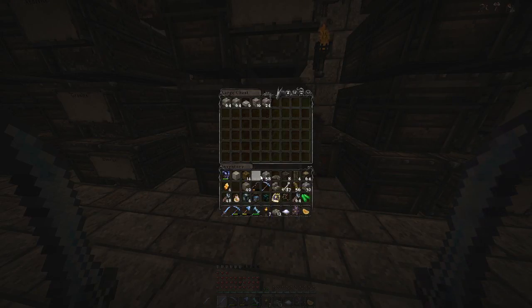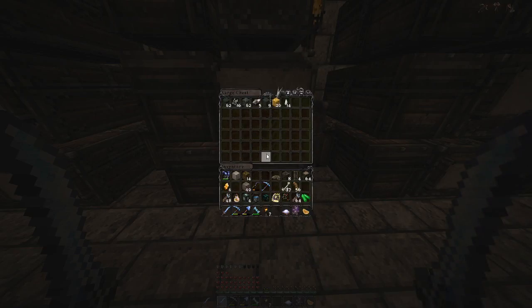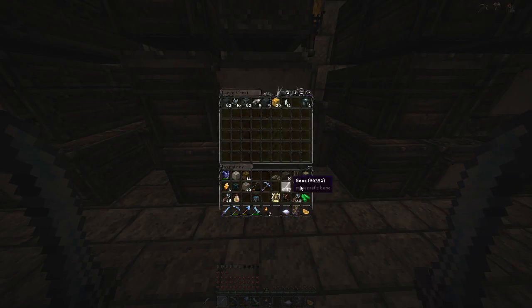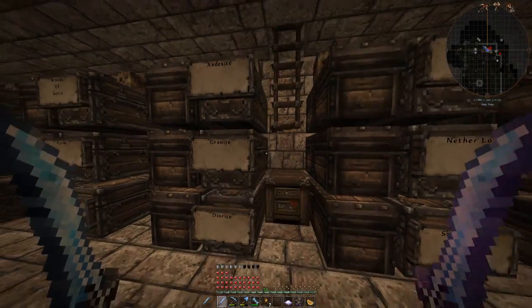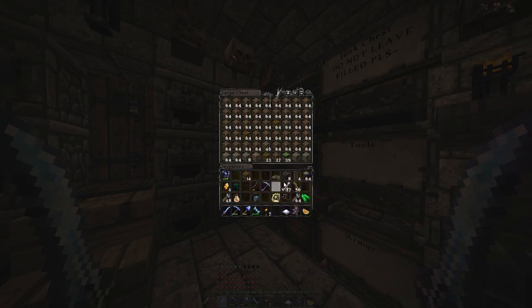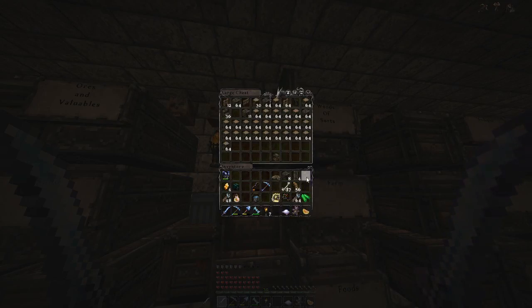Let's get started. We're not going to need any of these. Let's put that in there — boom boom boom. That there too. I do believe right here — wait, oh that's my backpack, I don't want to put that in there. Gotta keep my soulbound backpack, have all my goodies in there. We have some polished andesite and diorite, hopefully we have room for that. Yes we do, good.